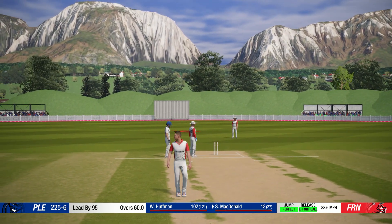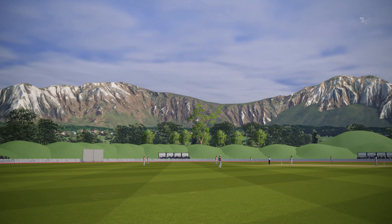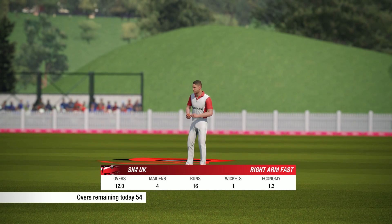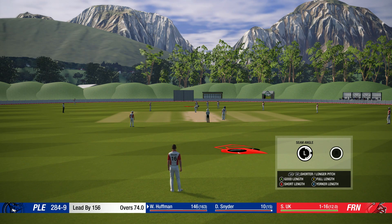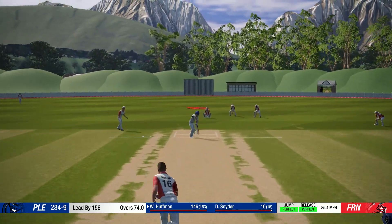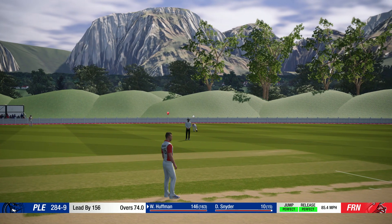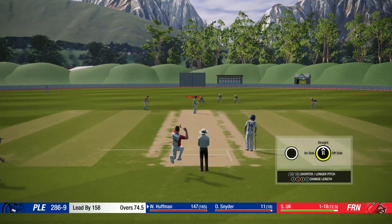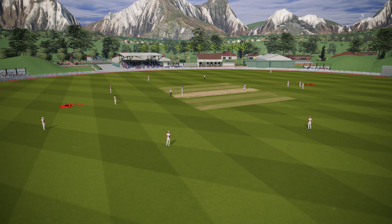Ends the over. The batting team are now 225 for six. What's the damage? Going with pace now, the captain is going with pace. 50 more remaining. Go full toss, slow. Got the edge! That was an incredibly good shot. End of the over - the batting team are now on 286.